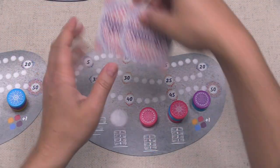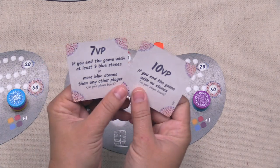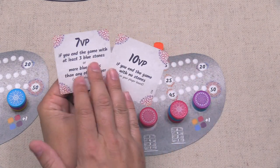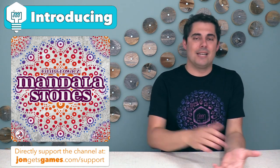Every player has a couple of objective cards and you can score one of them at the end of the game, so this is another thing that you are considering as you're figuring out which of the stones to take and where you are going to put them onto your board to try and score the most victory points you can.